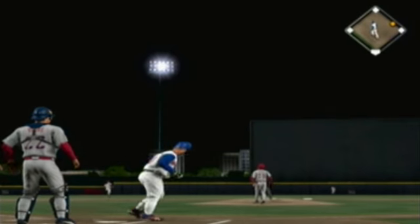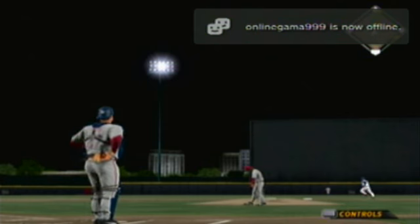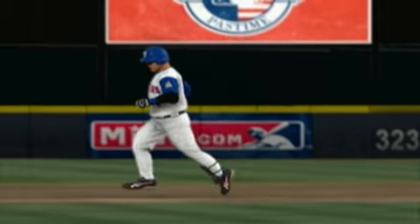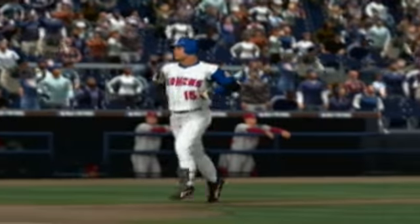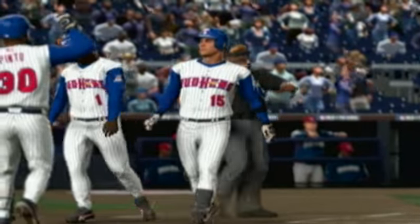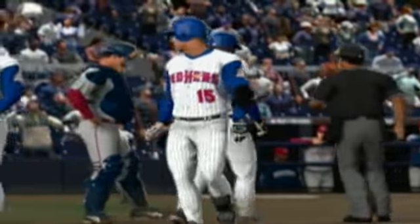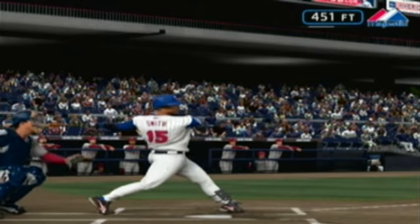Swing and a ball driven to deep left center — the outfielders give chase but this one is gone! A home run, a two-run shot to left center, his second of the game as they extend the lead to five to nothing. When he gets hot he'll hit them in bunches — his second home run of the ball game, and this will extend their lead even further.